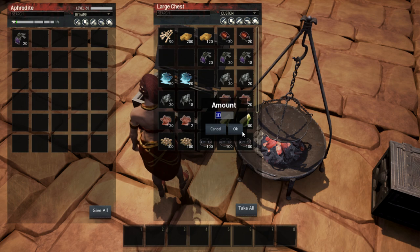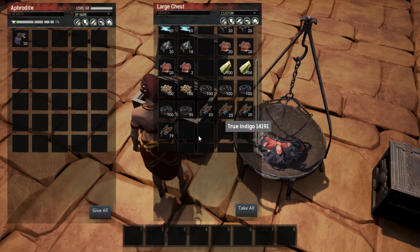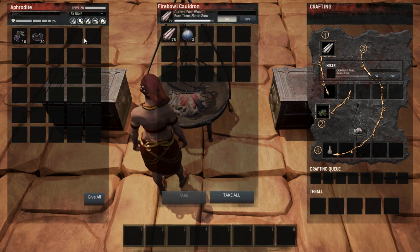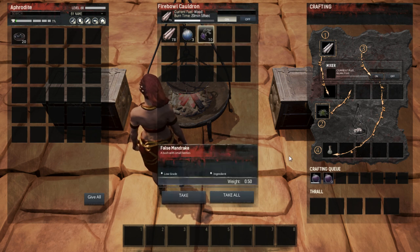Let's get to creating the dye. I've set up some ingredients — let's grab half of those and some colorant as well. Once you have your water-filled flask in the cauldron and your fuel in there, turn it on. It'll start burning, and then we drop the mandrake in and you can see it is now crafting purple dye.